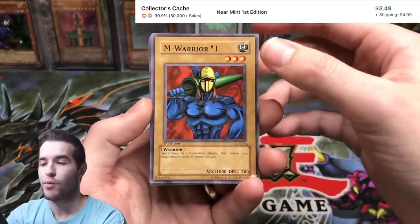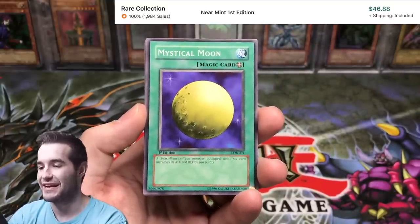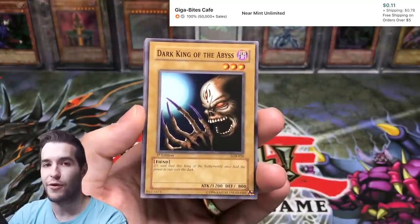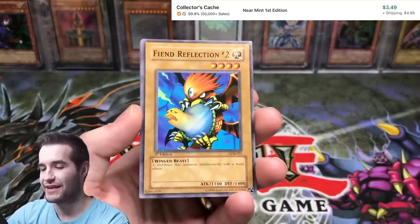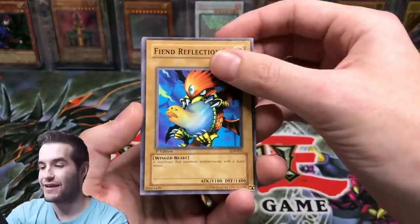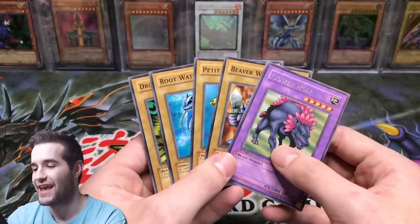Here we go. M. Warrior Number One. Make sure you guys hit the like button for luck here — we're really going to need it. Mountainous. Look at that, it looks really nice. Mystical Moon. I'm getting seriously nervous. Come on. Dark King of the Abyss. Are we going to get the heavy pack or are we just going to get a rare? Let me know in the comments. Wait — oh, does it have an extra card? Is that what it is? Oh no. I hope that's not it. That's five... oh no.